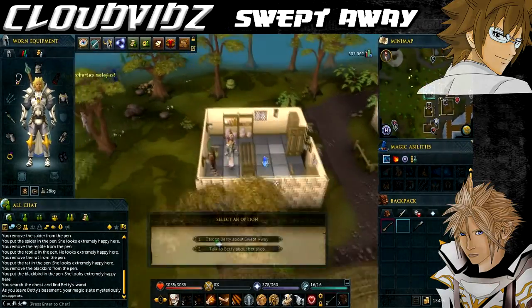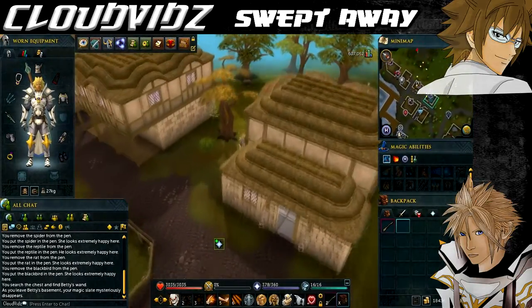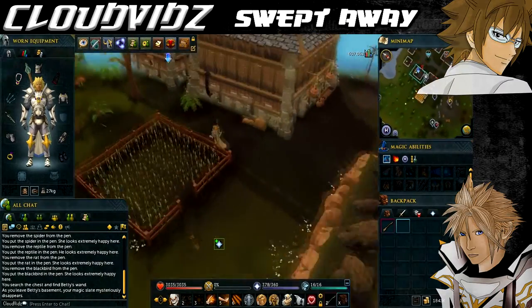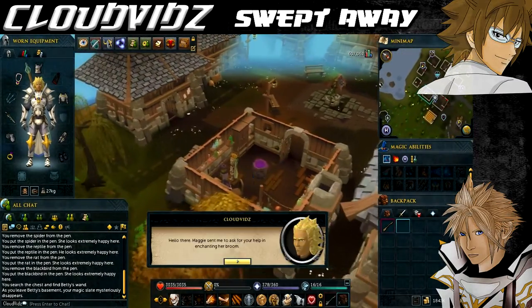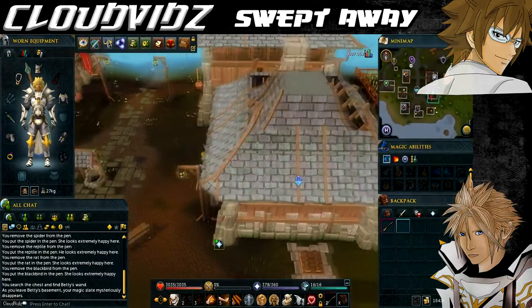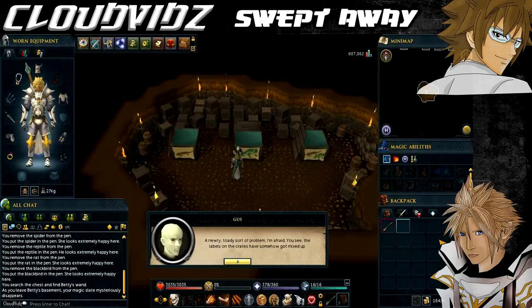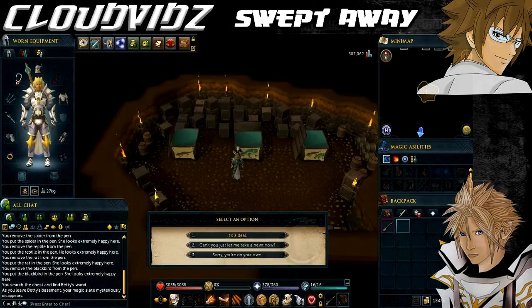The final witch we need to speak to is Hetty in Remington. We're pretty close to Remington now, so we're just going to walk over to Remington Village from here. She is in one of the houses around this area, so you should find her. Instead of enchanting the broom, she says she will make some broom ointment for you. However, she needs a newt to complete it, and she'll tell you to get a newt from her basement. Go down the trapdoor south of the house and talk to Gus the Delivery Ghoul, who explains that he mismatched labels for the crates located in the basement and asks you to correct the labels before he lets you take a newt.